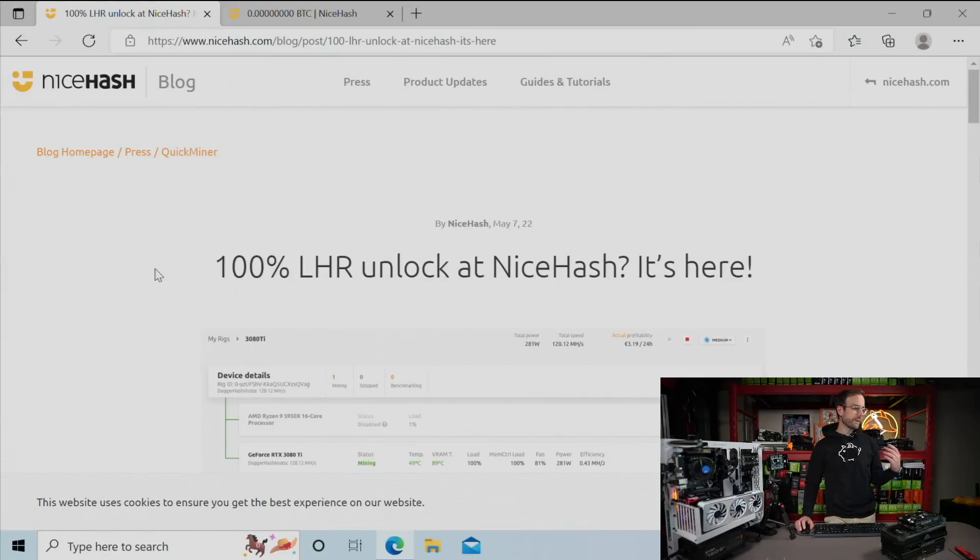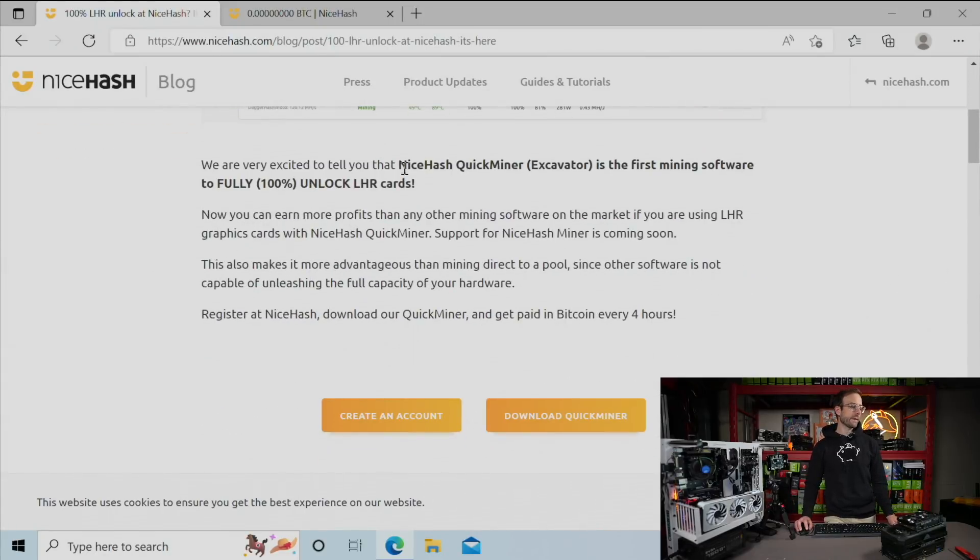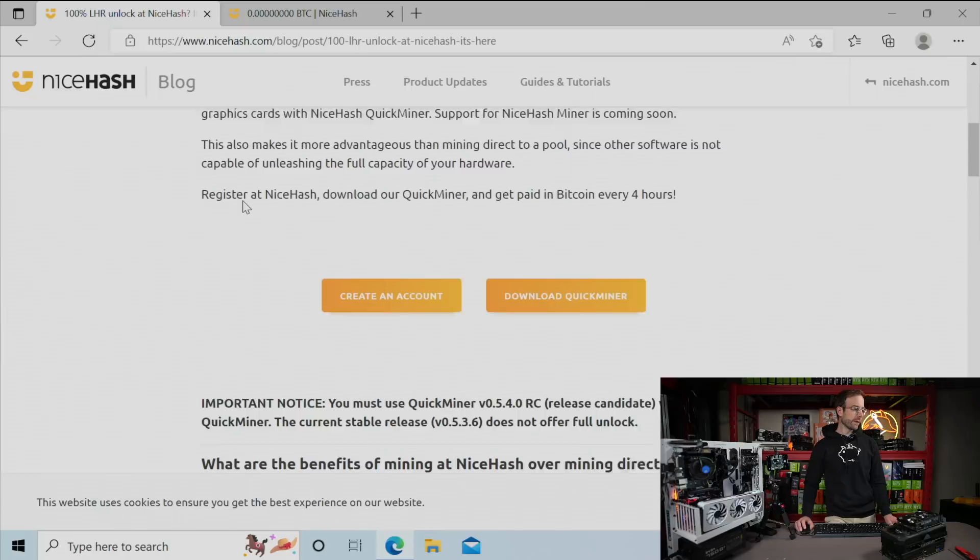Taking a look at the news here, as of today, May 7th, LHR Unlock 100% via NiceHash. You have to use NiceHash QuickMiner Excavator software. It's the only one that has this right now, and you have to use the release candidate. Now, it works for every LHR GPU except the 3050 and the 3080 12 gigabytes.